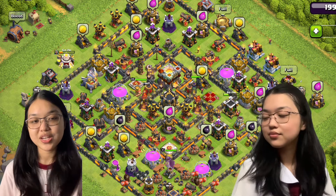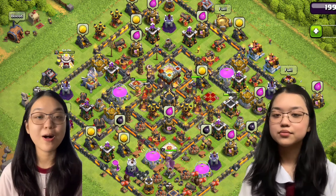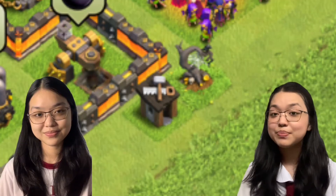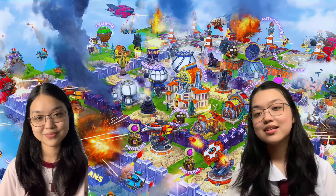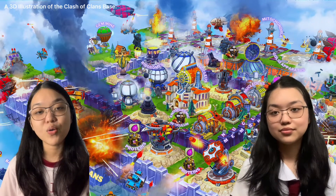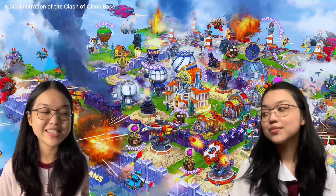So what you can see on the screen is what we call the base, containing all the elements in the game: the offense, the defense, the builders, the town hall, and the clan castle. This will be our animal cell. And just like having organelles in a cell, we have elements in the game too.